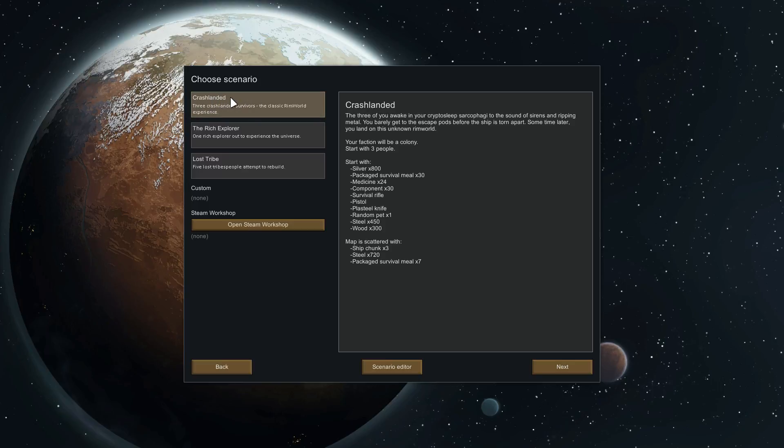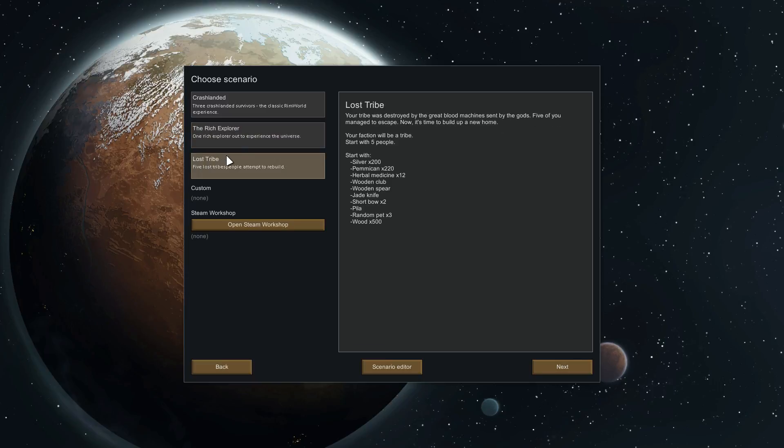The classic one is Crash Landed. But I think for simplicity - again, I'm still learning the game - we're going to go with Rich Explorer. The difference is: Crash Landed starts with three people but less stuff, while Rich Explorer gives you a lot of stuff but you're only one person, so you need to be mindful of that. There's also a tribal one where you start as a low-tech native tribe. I don't know the game well enough for that, so let's do Rich Explorer.